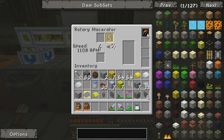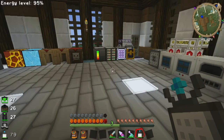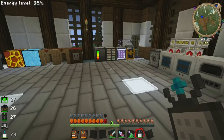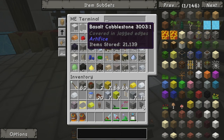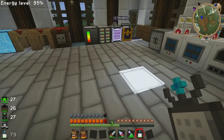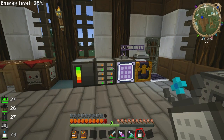Looking at the diamonds from my quarry, I had about 12 or 13 in the last episode and we've obviously hit the diamond zone — it might be getting close to bedrock by now. Looking at basalt count, we've got 21,000 of that, so we might even have hit bedrock. We'll sort that out in the next episode — I might move one of the quarries and turn the other one back on.